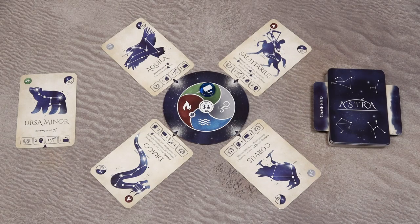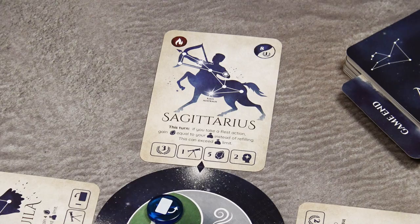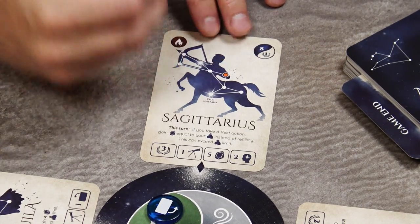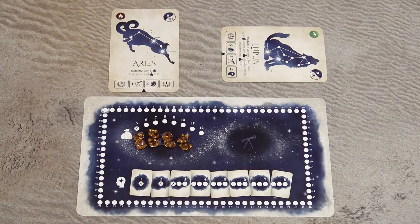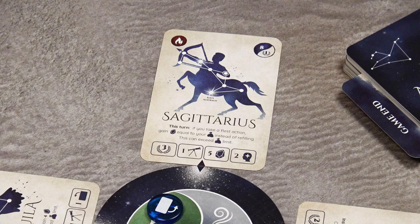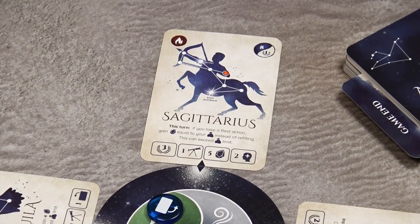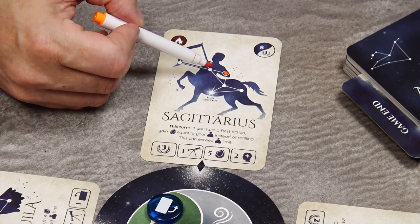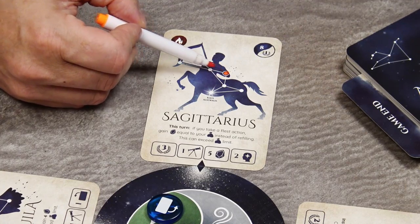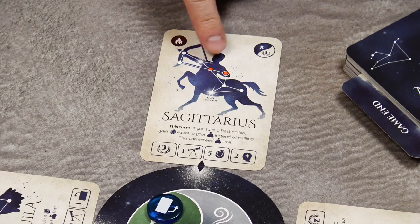In the action phase you have two options: observe or rest. When you choose to observe, you must choose at least one undiscovered card and mark at least one star on it. To observe a star, simply mark it with your marker pen and spend one Stardust token per star from your personal supply, returning it to the general supply. If there are no marked stars on the selected card, you must start with the starting star — the white dot with a small white circle around it — then you may continue marking adjacent stars.